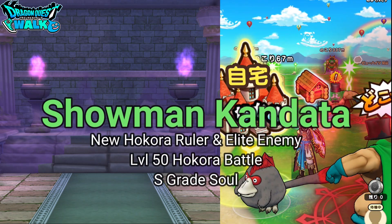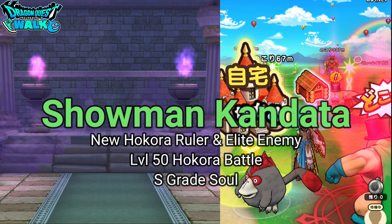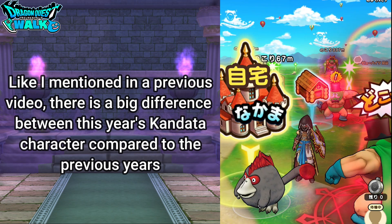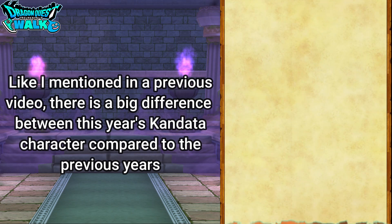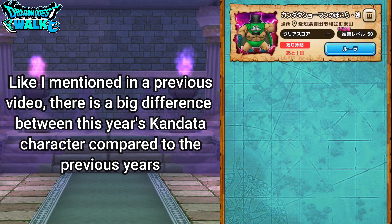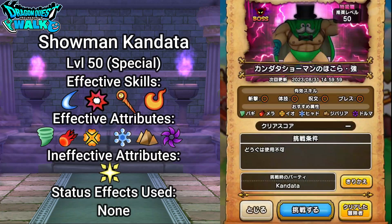This is actually going to be the higher level Hokura battle. If you go to the Hokura list, you can see the details about this Hokura. This is recommended for level 50 special classes, and you can see that all the effective skills — weapon, physical technique, spell, and breath — are all represented as effective.